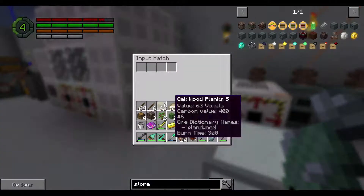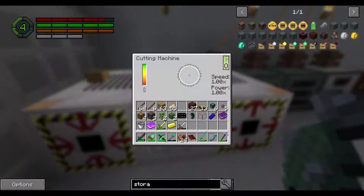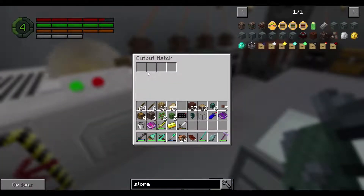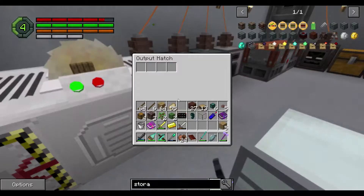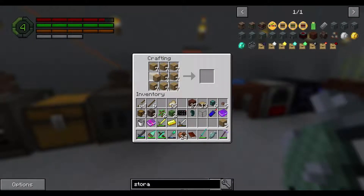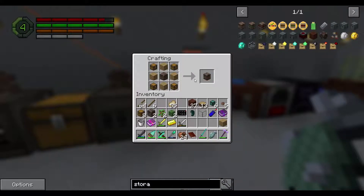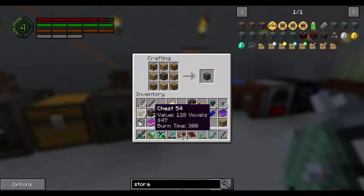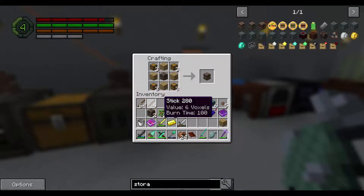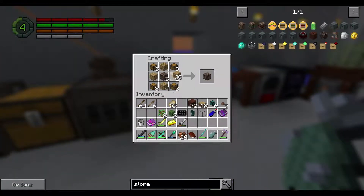Let's try this again. We put the logs in — this works pretty fast. We still have a stack, so do what we can. We need one more chest. Planks. Those go in there so we just need to wait for these. And then we have some more storage. And the chest didn't even break.